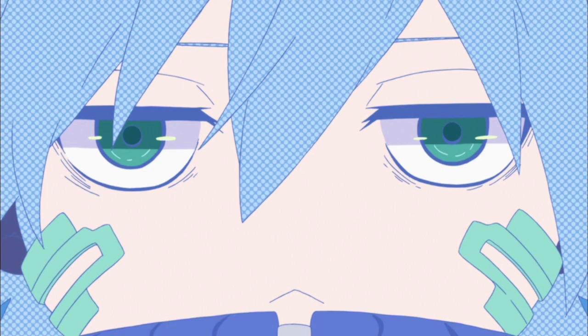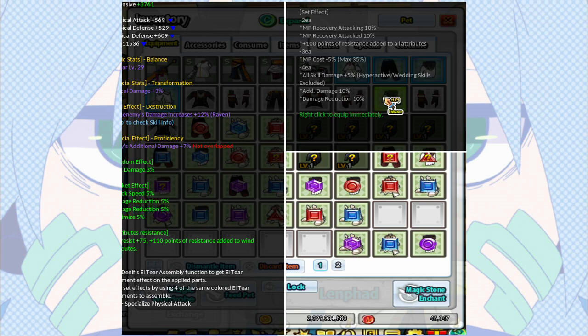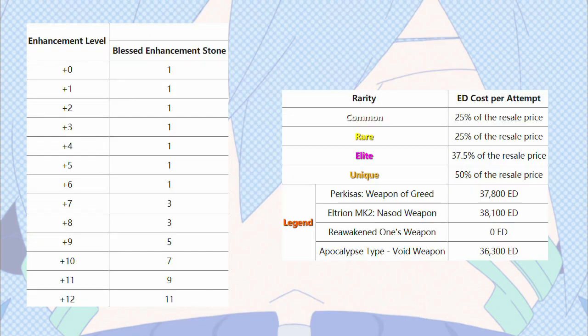There are a few ways to increase the enhancement level of your equipment. The first is through normal or advanced enhancing. Go to the blacksmith in any village and select the enhance option. Select the equipment you wish to increase the enhancement level of. You can enhance equipment both in your inventory and currently equipped equipment. In order to enhance, you will need blessed enhancement stones and ED. Depending on the current enhancement level and the type of equipment, it will require different amounts of blessed enhancement stones and ED.